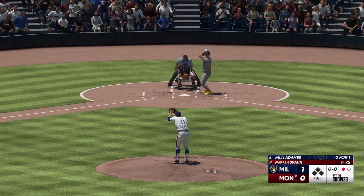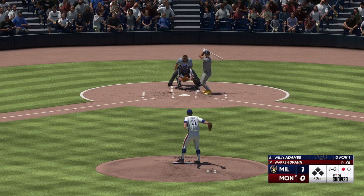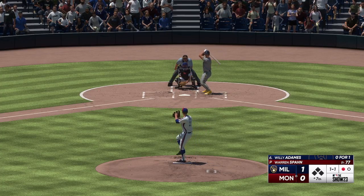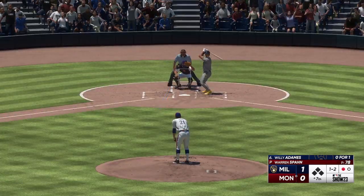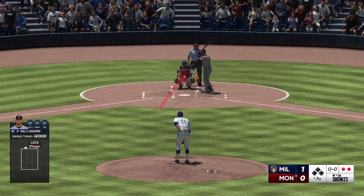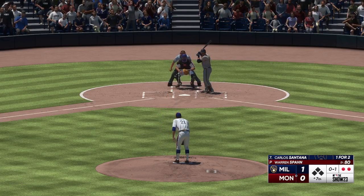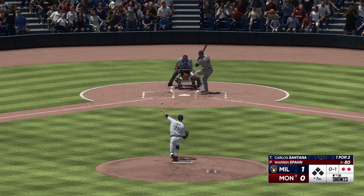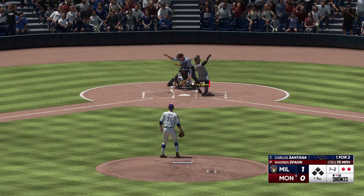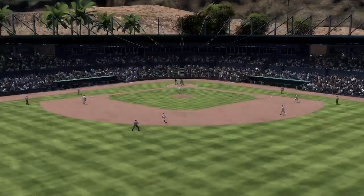Next for Milwaukee, Willie Adamas. That misses — ball one. Swing and a miss — that's strike two. Cuts and misses — it's a strikeout. And now it's the switch hitter Carlos Santana. That one's in there — 0 and 1. And ball one. And one and two — one ball, two strikes. Swing and a miss — struck him out.